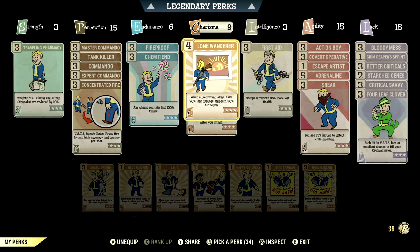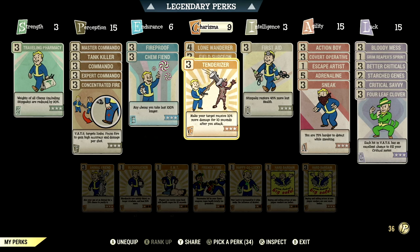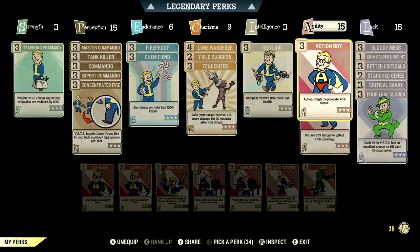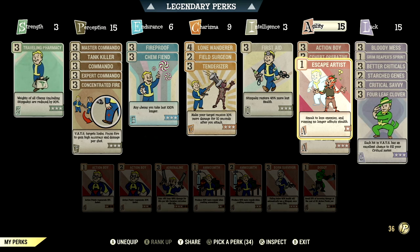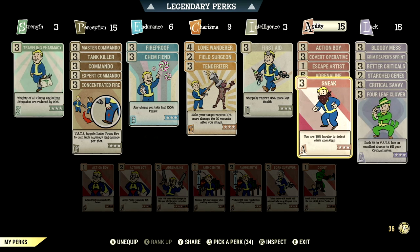Over in charisma we have 9, with lone wanderer maxed out — take 20% less damage and gain 30% AP regen when adventuring alone. We have field surgery maxed out — stimpaks and Radaway now work much more quickly. We have tenderizer maxed out — make your target receive 10% more damage for 10 seconds. Over in intelligence we have 3, with first aid maxed out — stimpaks restore 45% more lost health. Over in agility we have 15, with action boy maxed out, covert operative maxed out (50% additional sneak attack damage), escape artist maxed out, adrenaline maxed out (up to 60% damage bonus per kill), and sneak maxed out — you're 75% harder to detect while sneaking.